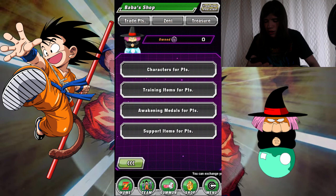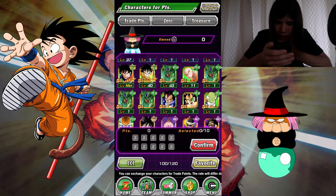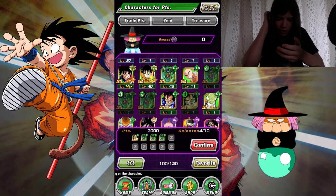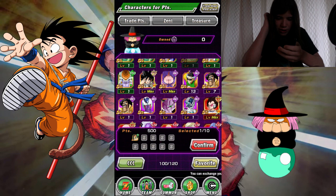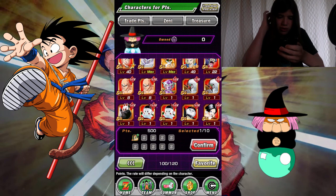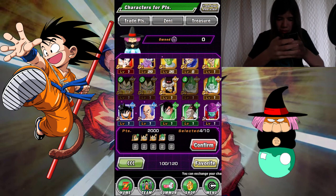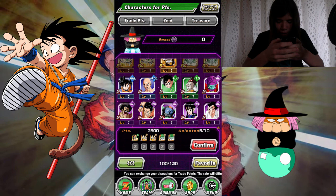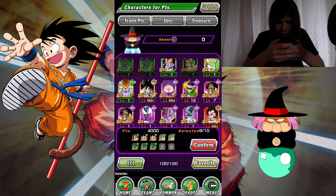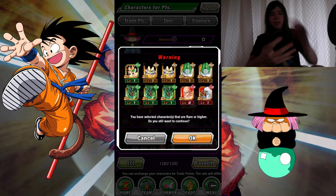Let's do characters. Who do I want? I don't want this Raditz — he's useless to me. And I'll keep one Cell. Actually, let's go with even more useless characters. I was thinking, do I want to do super attack on some of these guys? We're gonna get rid of these Raditzes, these Zarbons, some other SRs. Yeah, we'll get rid of some Cells. Got the Tien over here — one of him. Let's convert them for Baba points.